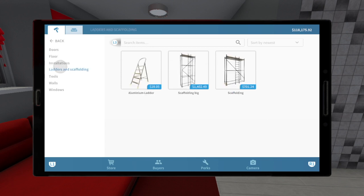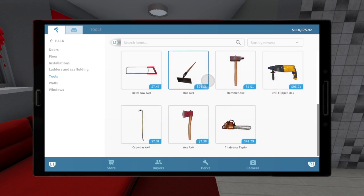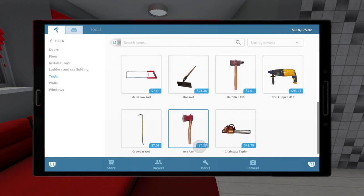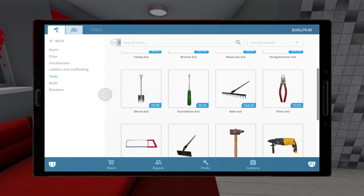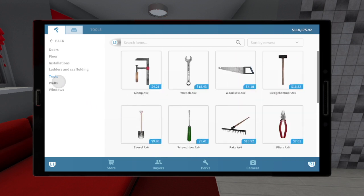Next we have ladders and scaffolding — that's self-explanatory. Then we have tools. Now, these are non-functioning tools; they can just be left around for decoration. I really don't know why this has its own category here. I think that's a little weird.